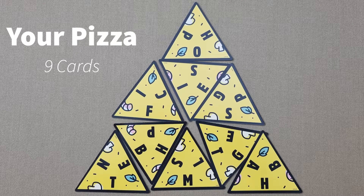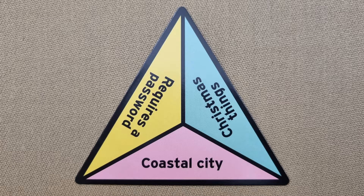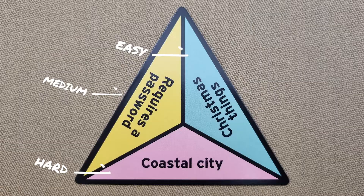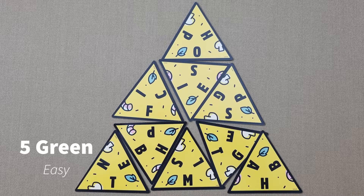Players are trying to complete their own pizza by collecting nine pizza cards, but it's not just as easy as getting nine cards. On the category side of the card you will see three colors: green is easy, yellow is medium, and red is hard. To build your nine-card pizza, you will need five green answers, three yellow, and one red. Think of it like a pizza house where the green is the foundation and the red is the roof.